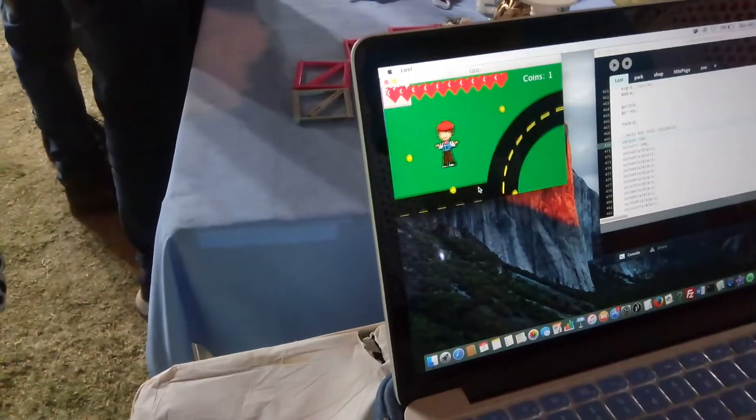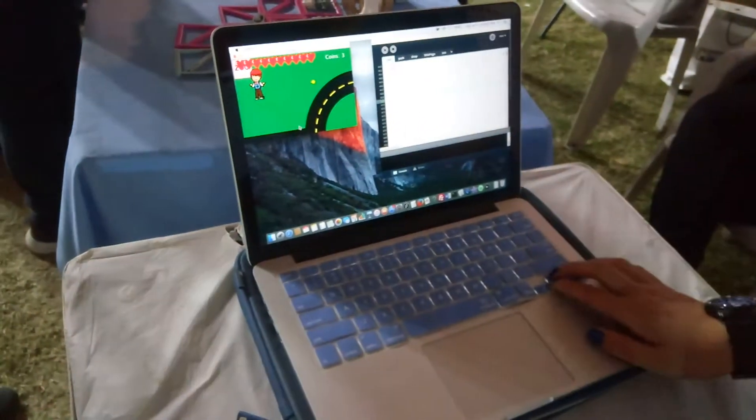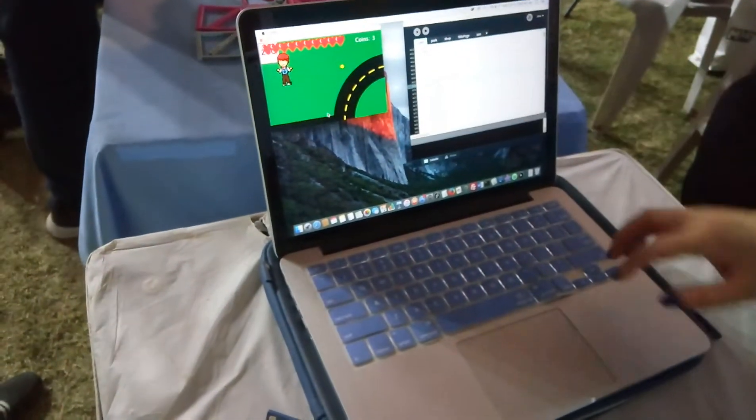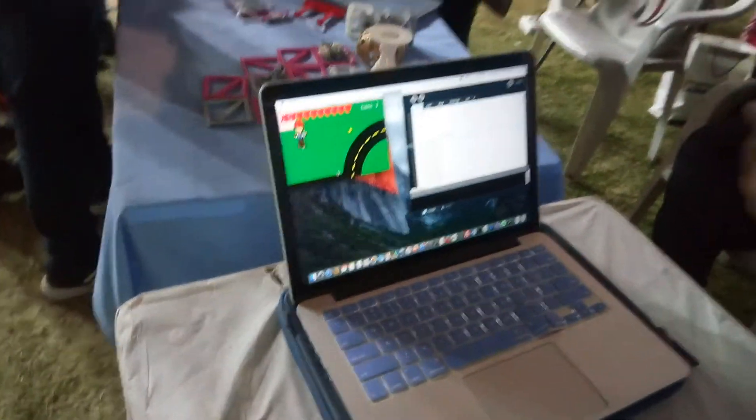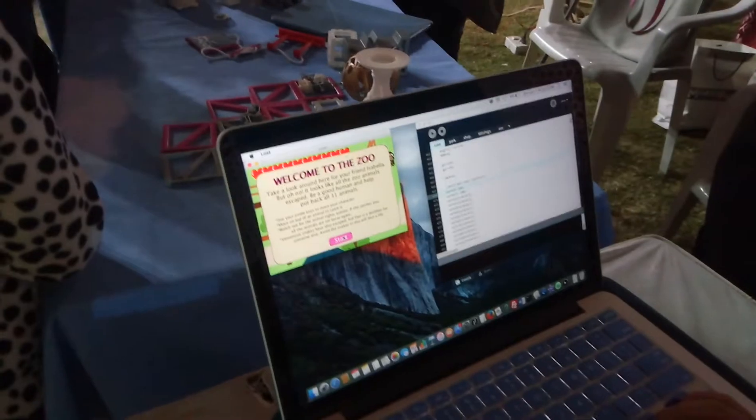How you play is you move your character using the arrow keys. The hearts represent your levels, and these coins are coins that you can collect — it's not necessary to collect all of them. You can enter a level by going into the square. Here's one of the levels — the zoo level.